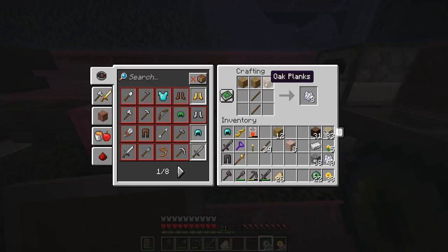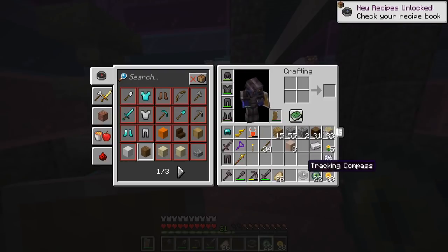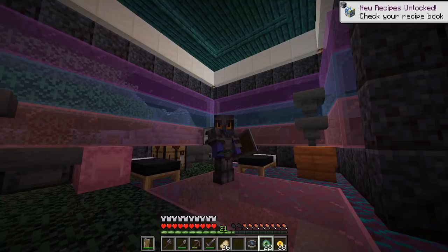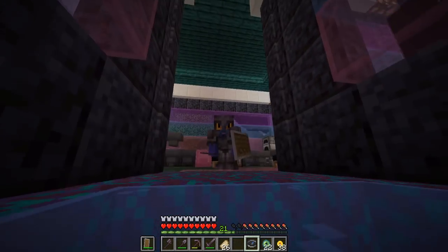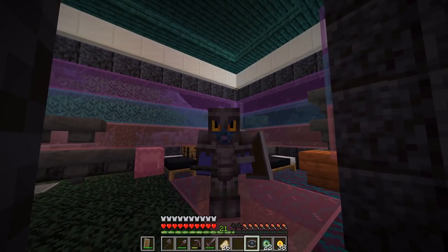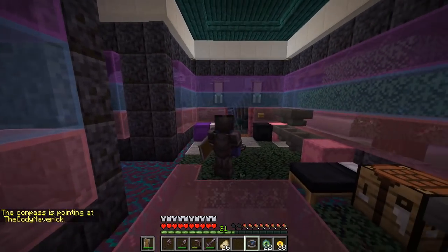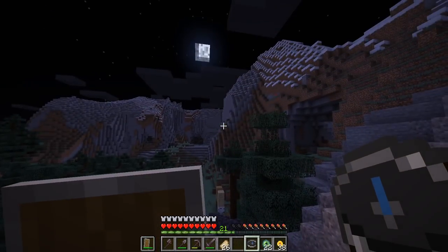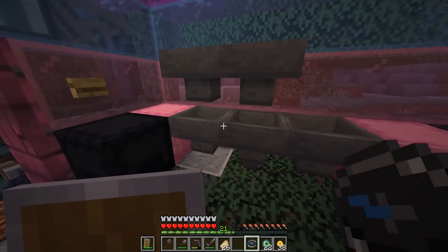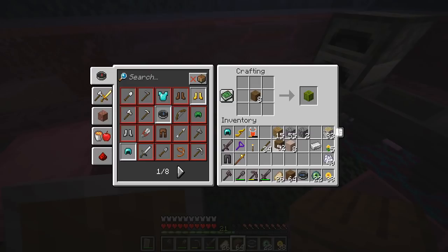Let's test out the wooden tools and stuff. We still have access to bone meal. I know what this is - we did a ScrambleCraft 2.0 speed run Manhunt, and this is the tracker mod that we added. I can literally hook this up to Cody and know where he is at all times. It actually might already be hooked up to him. Yeah, the compass is pointing at Cody Maverick. That means he's in the direction of the compass every single time. Oh my gosh, this is amazing, guys. Cody can never run away from us anymore.